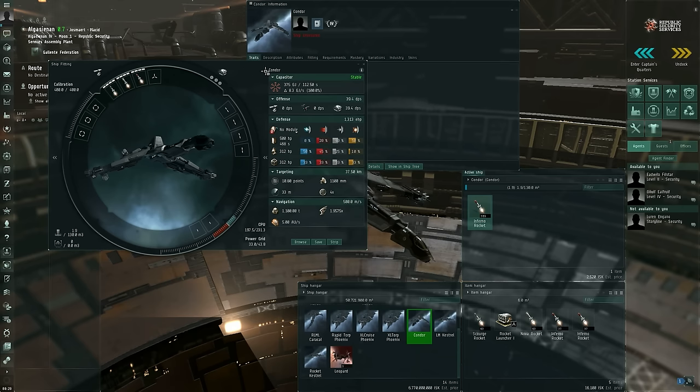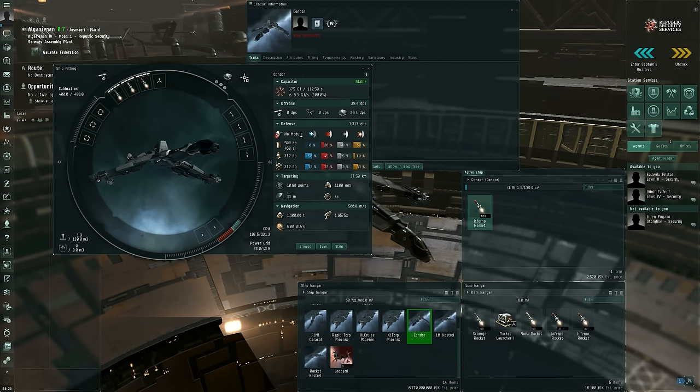I should cover some basic terminology. In EVE Online, missiles and missile launchers are the general terms for this weapon system. More specific names include rockets, light missiles, heavy missiles, heavy assault missiles, torpedoes, cruise missiles, and extra large torpedoes, as well as light missile launchers, rapid light missile launchers, rapid torpedo launchers, cruise missile launchers, and so on. These are all specific subsets — the overall umbrella term is missiles, and more specific terms just refer to specific types or sizes.